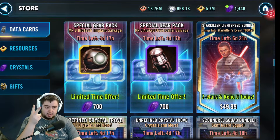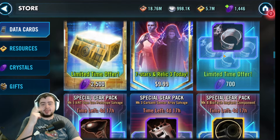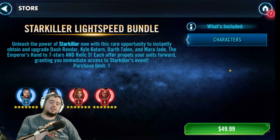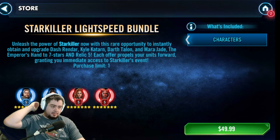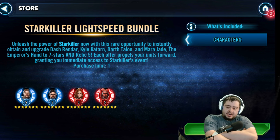The two packs that are back are Starkiller and the Shadows of the Empire Lightspeed Bundle. These two bundles are awesome. The $50 is kind of a punch to the gut with the Starkiller Bundle — I get why it's $50. It's all Chirotech characters. Let me move myself over so you guys can take a look-see and see what I've got here.